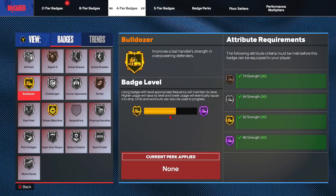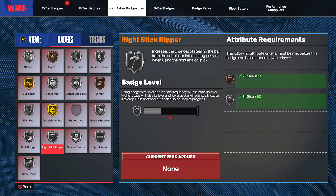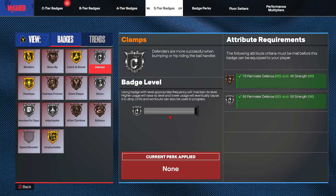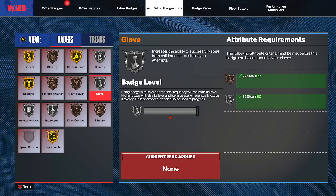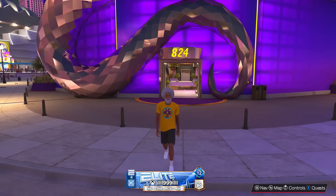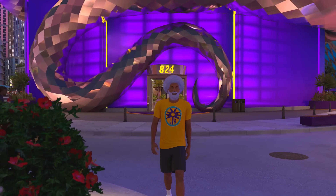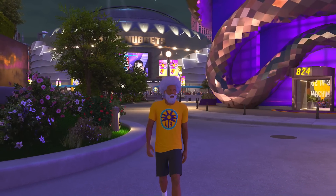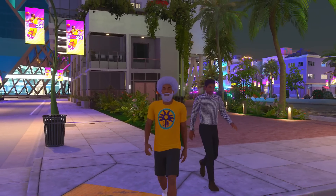It's a crazy build. It also gets hall of fame bulldozer. We also get silver right stick ripper, silver clamps, gold catch and shoot, and gold unplugable due to our 92 post control. Silver glove as well. It's a very all-around build - insane. Because a lot of people do not have high strength on their guards - they're not going to go 80 strength, 90 strength. And this thing is a complete mismatch against the wrong opponent, even tall centers, because you're way faster than them.